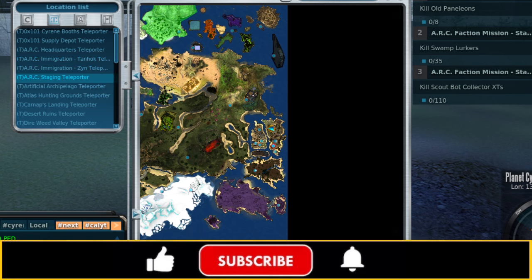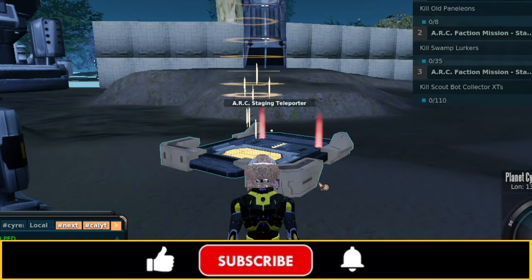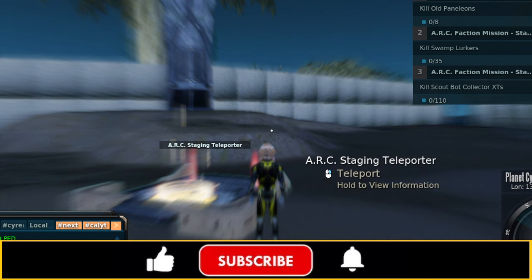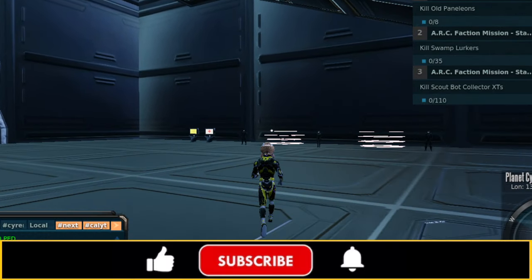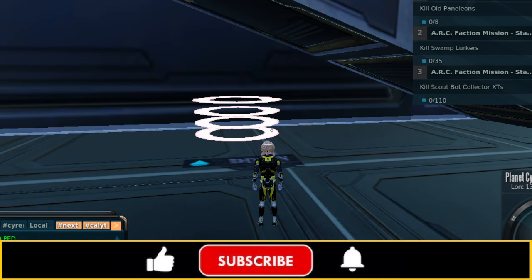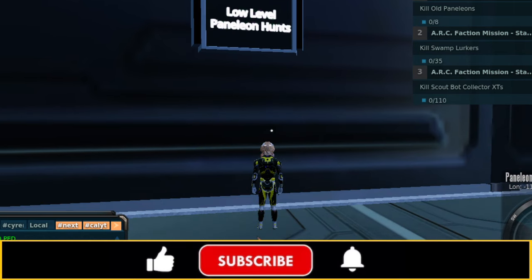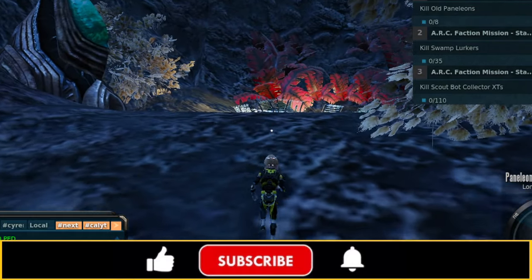We're going to head over to the ARC Headquarters teleporter — this is going to be the fastest way to knock out your Penelion kills, because only the old maturity counts, which is the level 10s. We're going to run right over here, hit this elevator which takes us up to level 2, and we're going to hit the low-level Penelion hunts — this takes us into the cave instance. Once you're in here, be sure your weapon is repaired, your ammunition is on you, and you've got everything you need. We will cover this instance in greater detail later — we're just trying to get through this as fast as humanly possible right now.